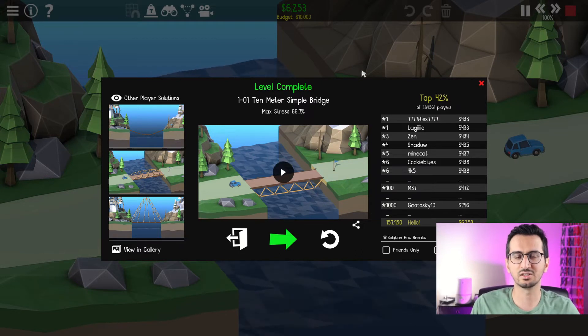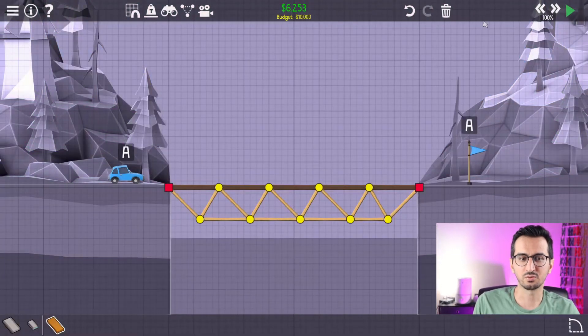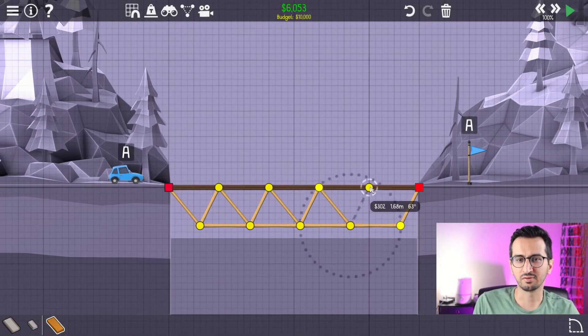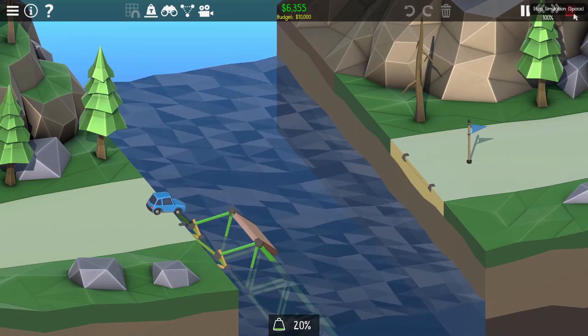Out of a $10,000 budget, we used $6,000 and the maximum stress is 66%, so there is room for optimization. $10,000 is just too low for a real bridge construction project — it costs tens of millions of dollars probably. I want to go back quickly and test what happens if I leave one of the panels with a non-triangular form. This fails.